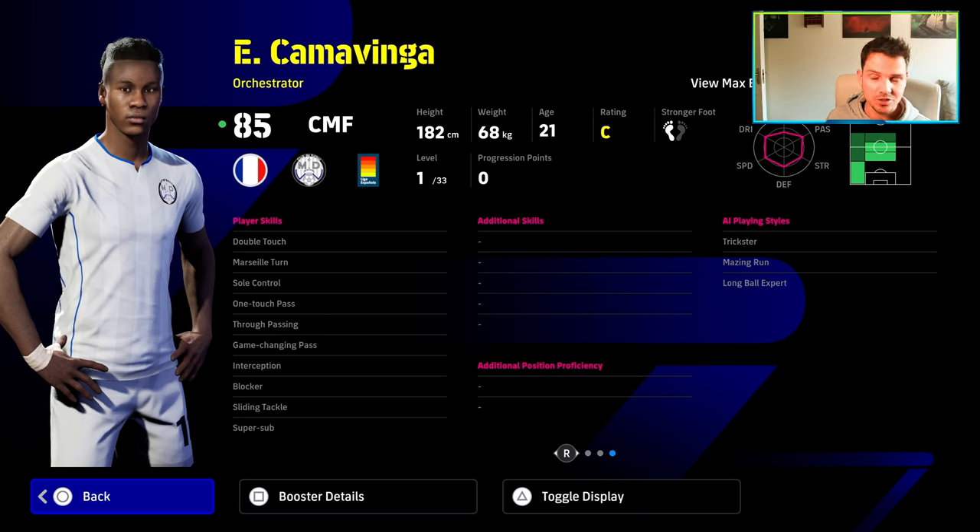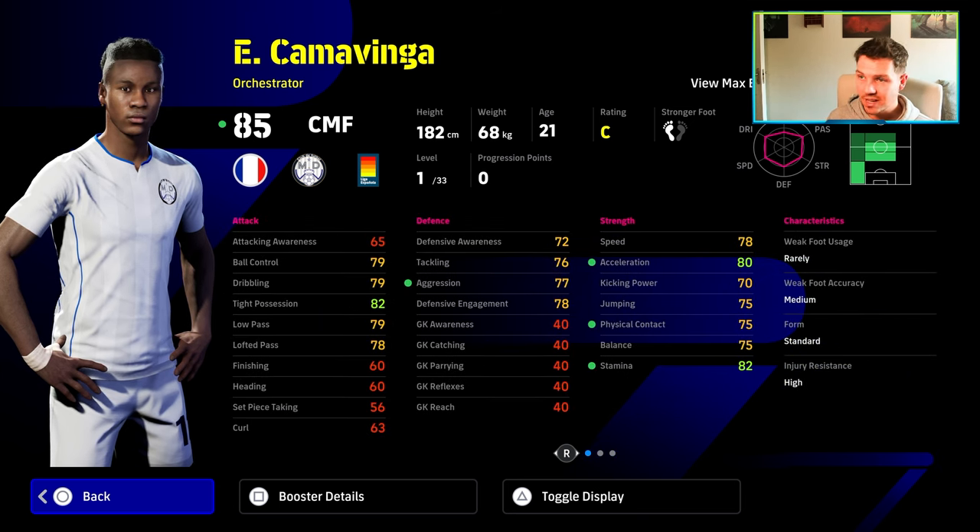This is where the real trick comes with Kamavinga — he actually has, for an orchestrator, interception, blocker, sliding tackle, and of course super sub as well. If you're starting Rijkaard, Vieira, Pirlo, Zakaria, Davids, Makelele, Kante, or any of these guys, and you're looking for a little bit more creativity in the second half, Kamavinga could be absolutely immense as a super sub. It's just a ridiculous card.